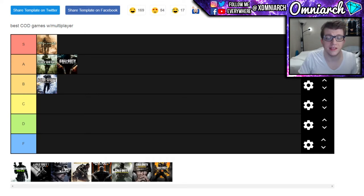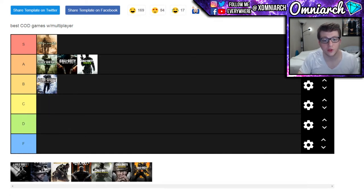MW3 was the first time the killstreak package changed — you could do regular killstreaks, support killstreaks, or a specialist package. With Hardline as the first perk, every two kills you'd get a new perk, and after about seven kills you had all perks, running around the map like an absolute demon. We also saw the MOAB, which was a huge improvement over Black Ops 1. Modern Warfare 3 goes in A tier as well.